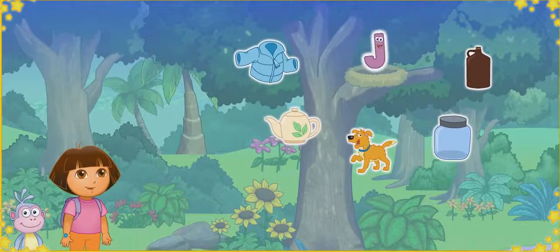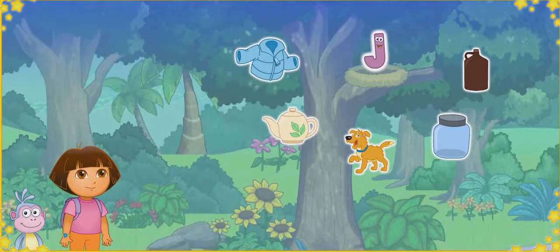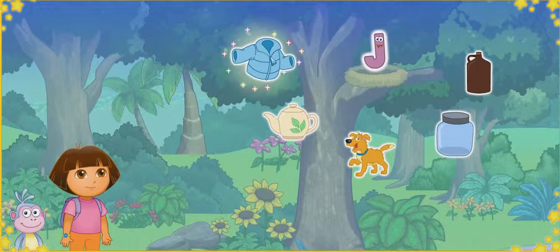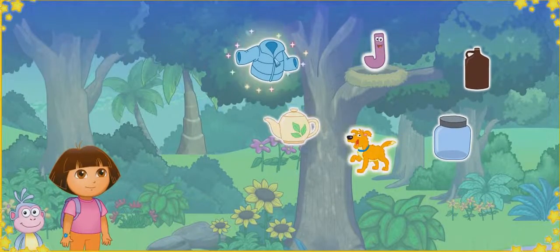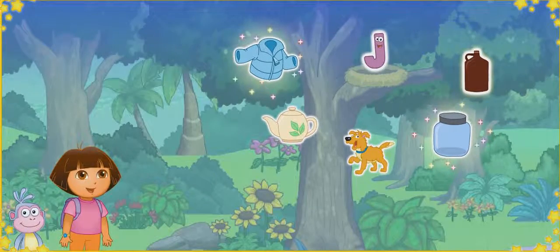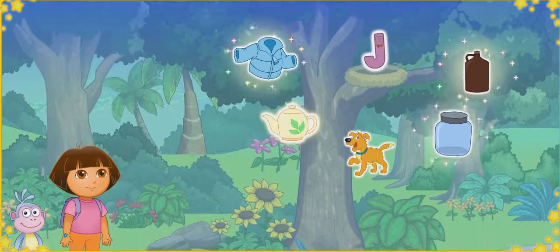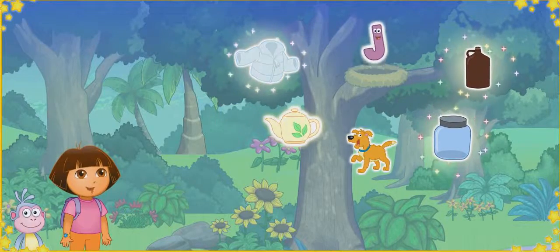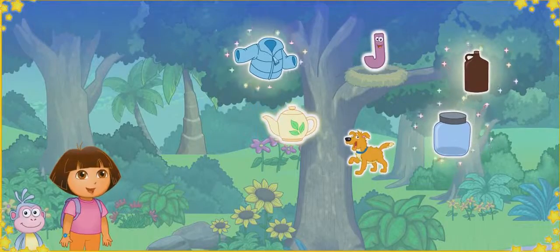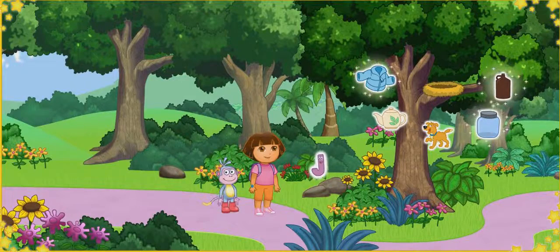We made it to the A, B, C tree! Uh-oh — that letter's all the way up in that nest! Jacket starts with the letter J. Jar starts with the letter J. Jug starts with the letter J. Jacket, jar, and jug all start with the letter J. We got the letter down from the A, B, C tree! Now we can see K! Let's keep looking for letters — L!